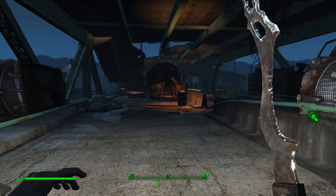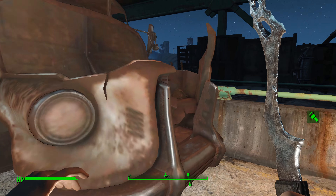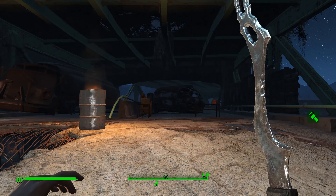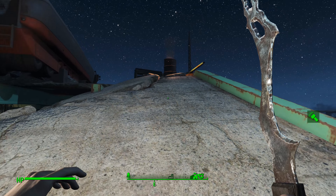Once you do get up here, hang a left when you get to the top, and go past this. We've got to go around the semi-tractor trailer, and when you get to this end, you want to make your way up this platform to get to the top.